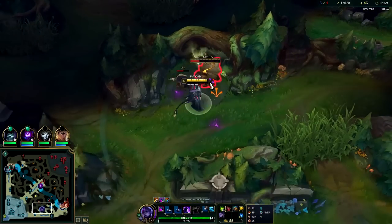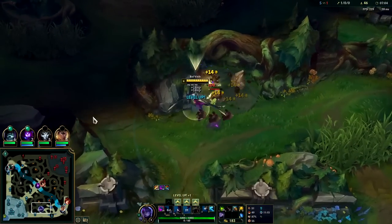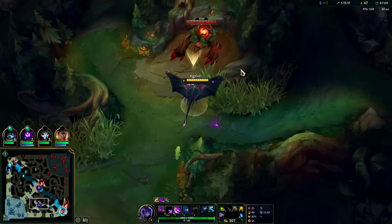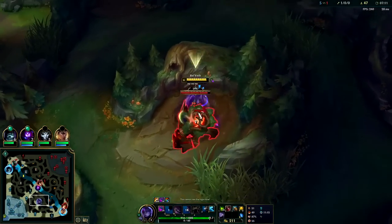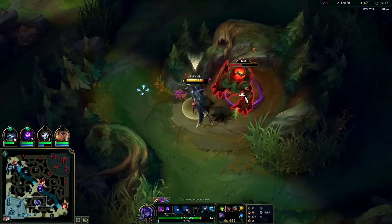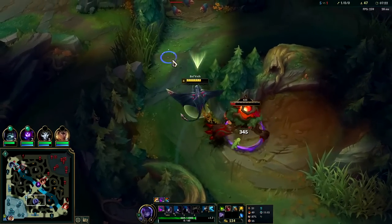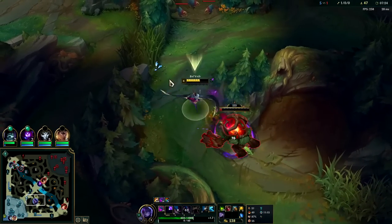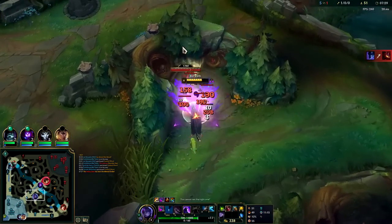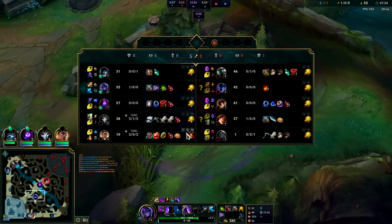Auto attack, Q, auto, Q - pop the E. We hit level 6 around seven minutes - that's totally fine. Six minutes to seven-thirty is your goal on Bel'Veth; if you're hitting it later, you're probably not full clearing then ganking. Full clear into ganking is the only viable route for her since her ganks are inconsistent early on. There will be some games where you straight up don't get a kill until you pick up a rift coral from taking dragon or herald - that's just how it goes sometimes. She is that weak of a ganker.